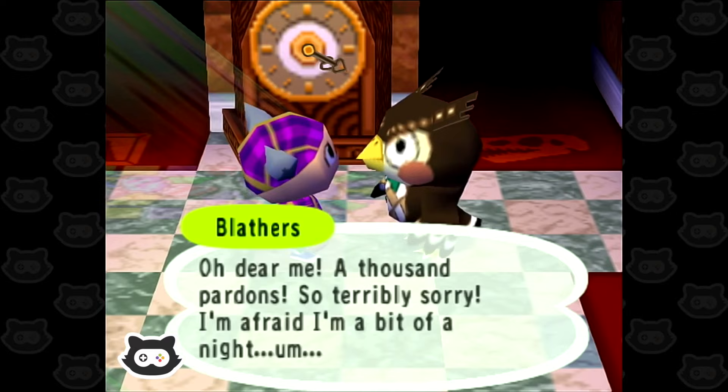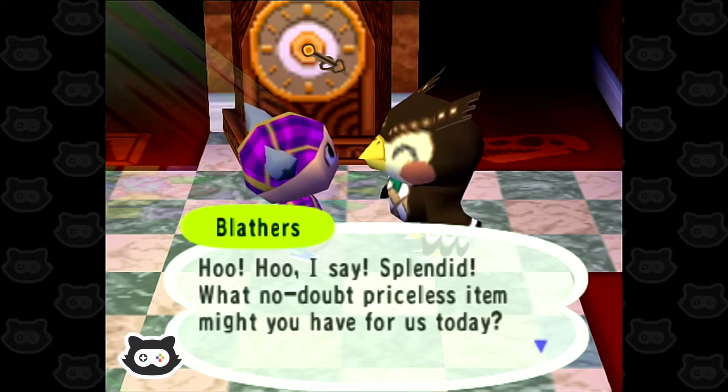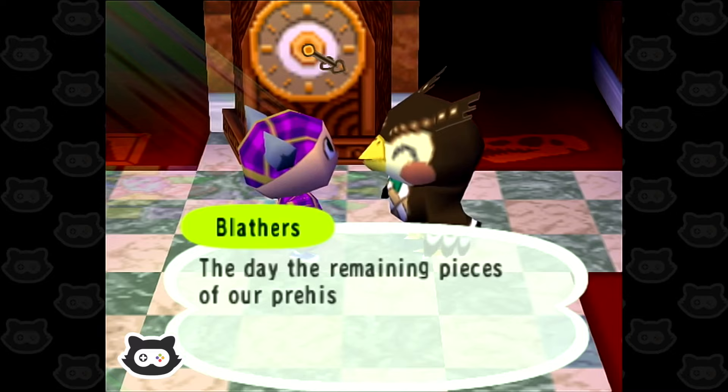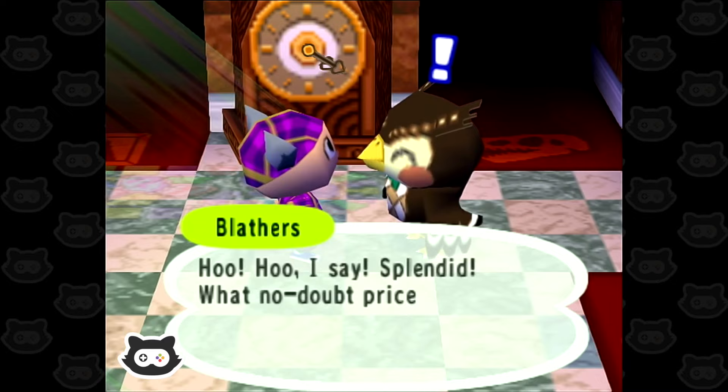He won't like this, but we've got a lot of bugs to give. 'What no doubt priceless item might you have for us today?' We'll start with a fossil — we've got like four bugs to give as well, it's a shame we can't do it all at the same time. 'I say, a mammoth skull!' Are you going to reel off loads of stuff? Because we probably haven't got time to listen to this. 'You have our deepest, most profound gratitude.'